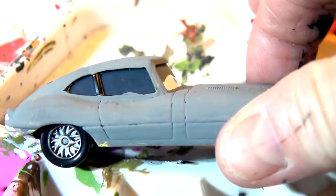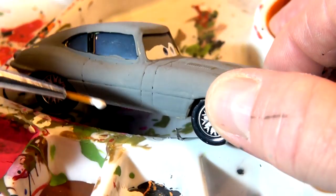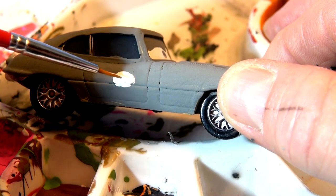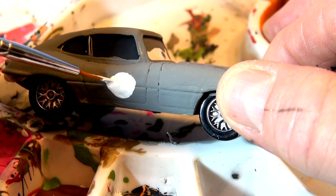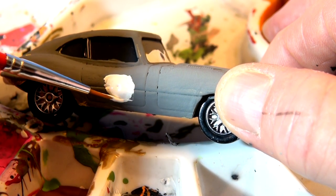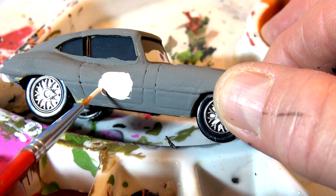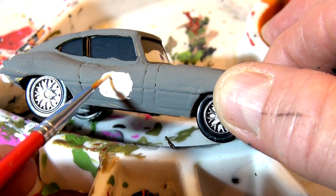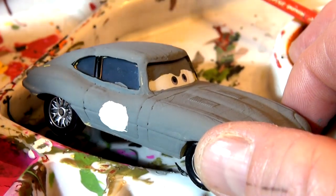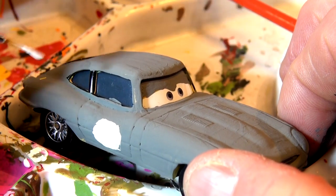Now I'll turn it around and do the other side - that was my practice side, this is the real side. Here goes - a big white circle for number four. That's even better, that one - just about perfect. The front has to have a smile on it - that's right too - and its headlights and stuff have to be white as well. Be very careful this time - see if I can get it just as good as the last side.